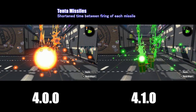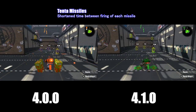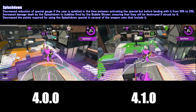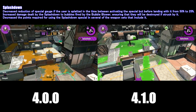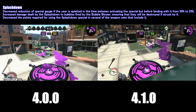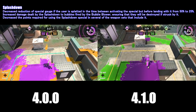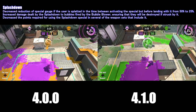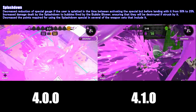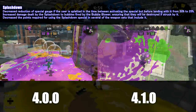There is no specific number for the Tenta Missiles change, but as you can see in the version 4.1 example, I tend to actually end my Tenta Missiles much faster. And lastly, for Splashdown — if you were to be shot out of the sky while using this special, you will now only lose 25% of your special gauge instead of 50%. There has also been increased damage dealt specifically to Bubbles to ensure they get destroyed on impact. Additionally, for a majority of weapons that have this special, there have been decreases in points required to get Splashdown.